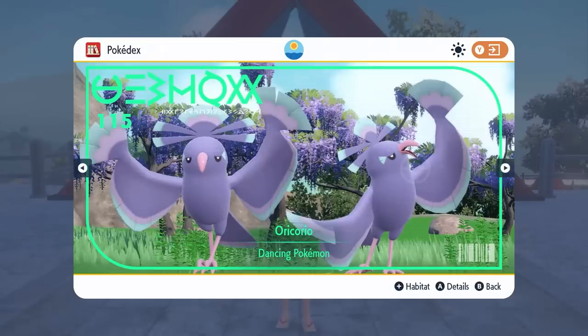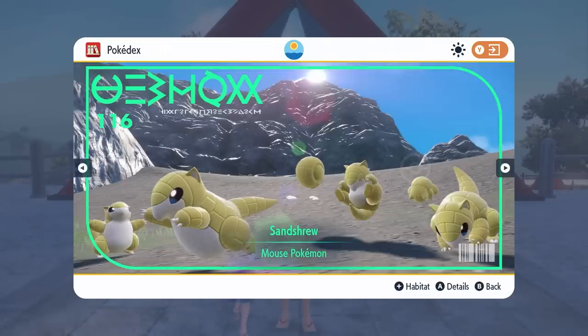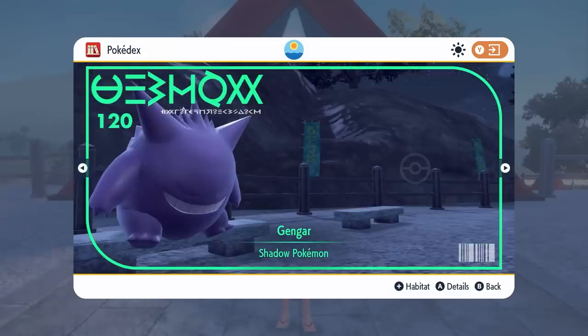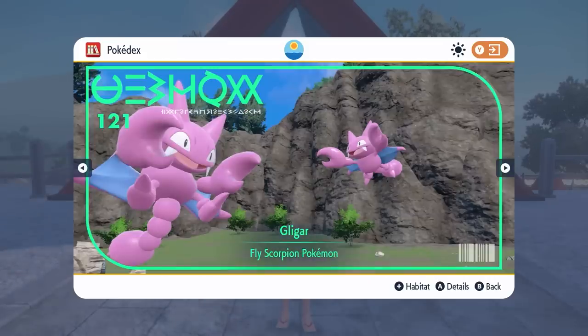Oricorio is going to make its way into these games as well, and then we've got a debut from Sandshrew and Sandslash, and Gastly, Haunter and Gengar coming in from the base games, but we have a debut from Gligar and Gliscor.